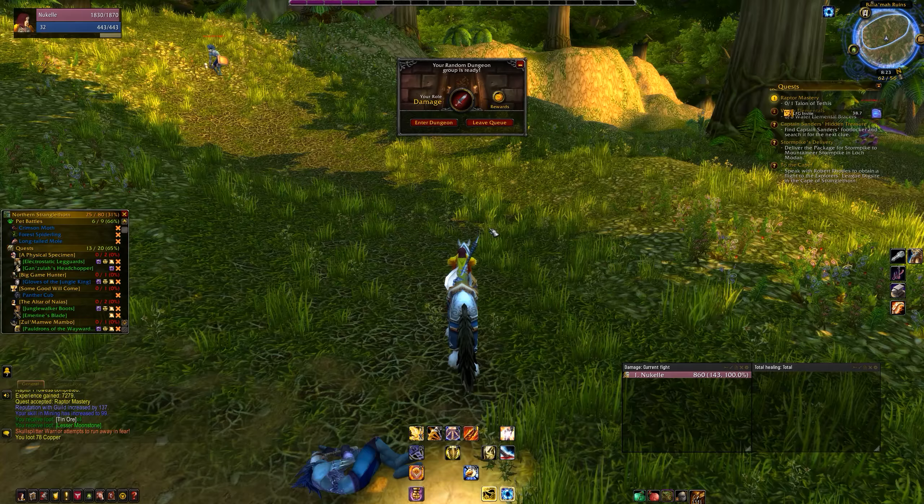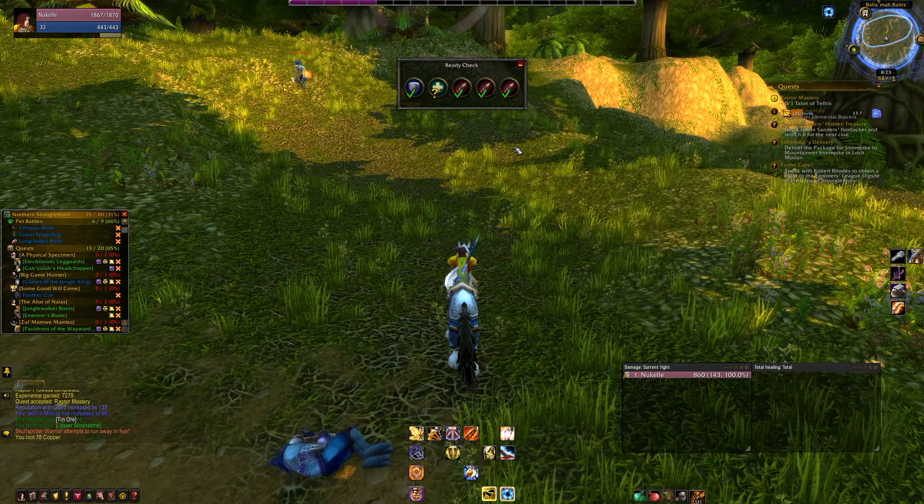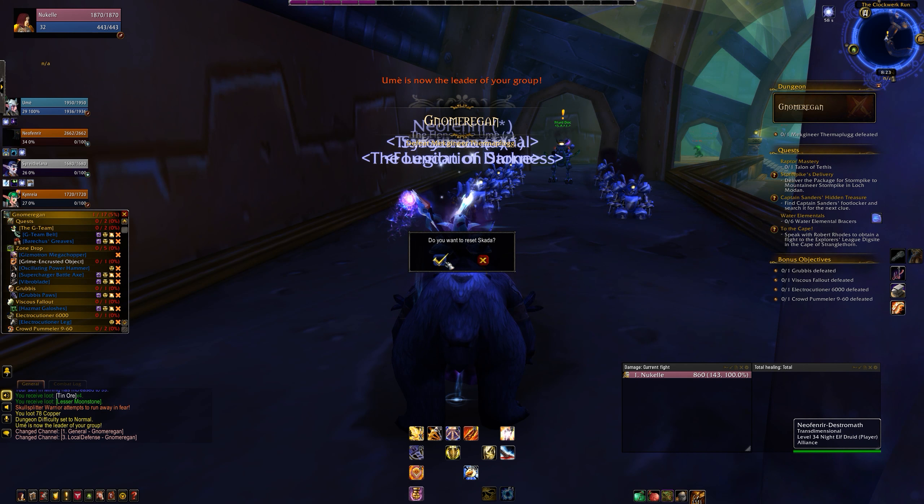When the new group is formed, a new window will pop up letting you know that a group was found and it's time to join. Click Enter Dungeon and it will automatically teleport you to the entrance.